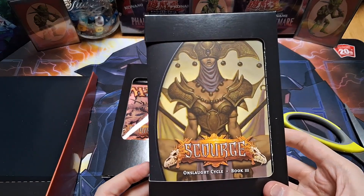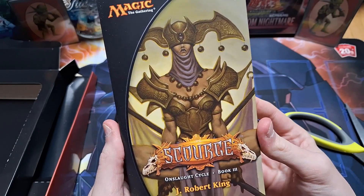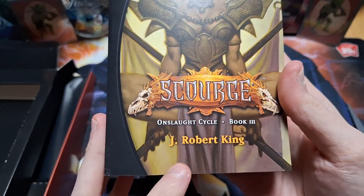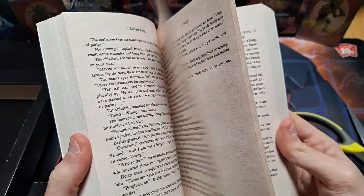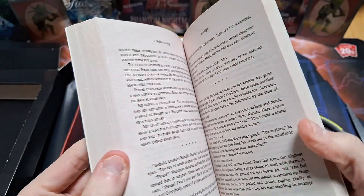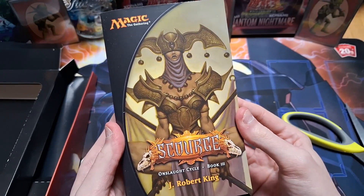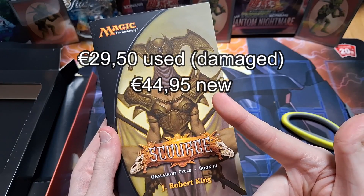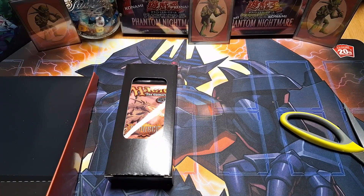Then we have the novel which I'm really excited about because I'm actually gonna read it. The thing with this novel is that it's book three of the Onslaught cycle. I don't have any idea what it's about because I haven't read the previous books, but I can read a summary and then read this. This is the Scourge novel valued on Card Market at — kind of a lot right? So this thing has insane value.